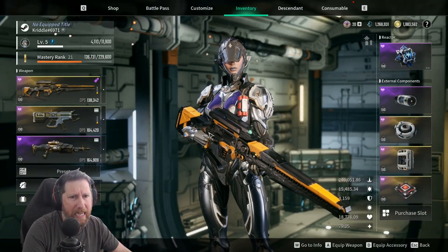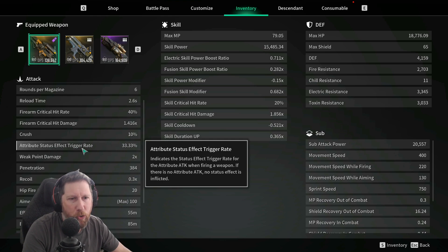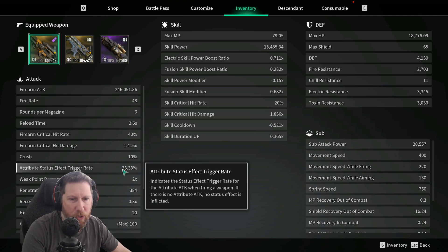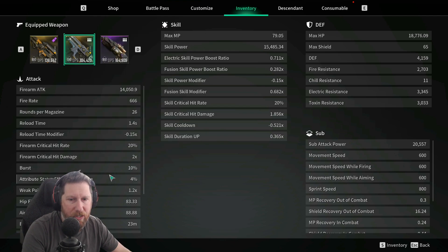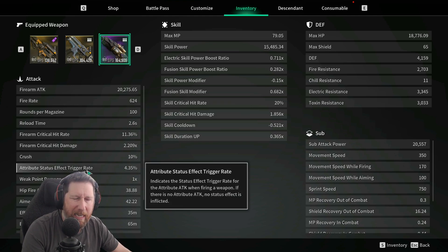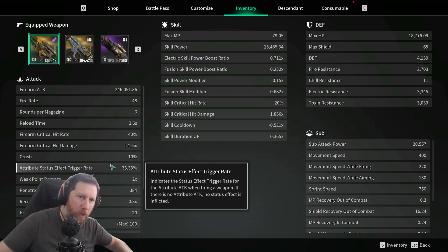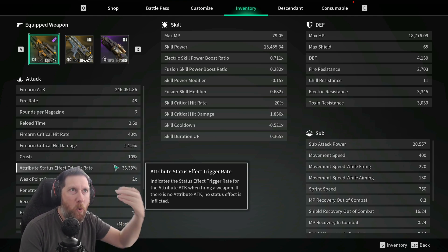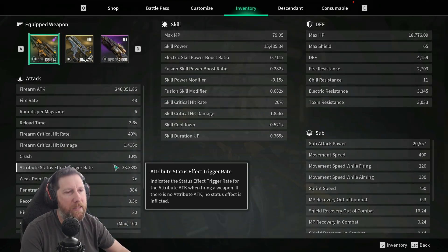We haven't talked about trigger rate yet. Each weapon has a different trigger rate, usually correlated to the fire rate — the lower the fire rate, the higher the trigger rate. You can see that with the Thunder Cage at a 666 fire rate having a 4% trigger rate. Slightly lower fire rate and the trigger rate goes a little higher. So spray and pray means you'll trigger it less often per shot but you'll have more chances to trigger it overall.